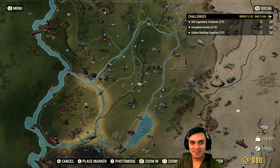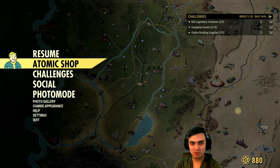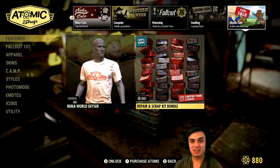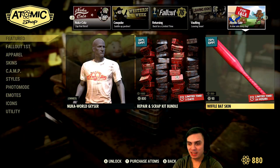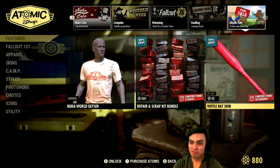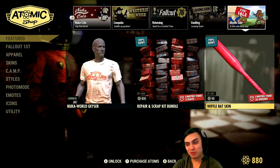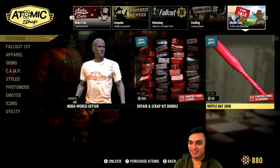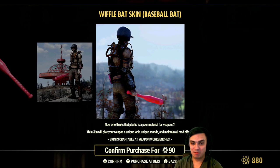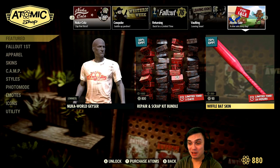After restarting the game, we've got this — a skin for the Baseball Bat for 90 Atoms with a 70% discount. I'm not getting it since I don't use melee weapons. But for the fun of it, if you get killed with a Wiffle Bat you'd be pretty angry, so you might want to grab it for 90 atoms. Who else is using Baseball Bats in Fallout 76? That's the only thing we've got today.